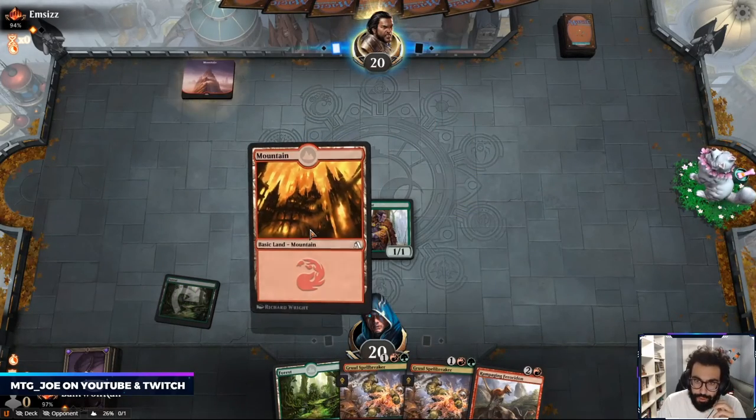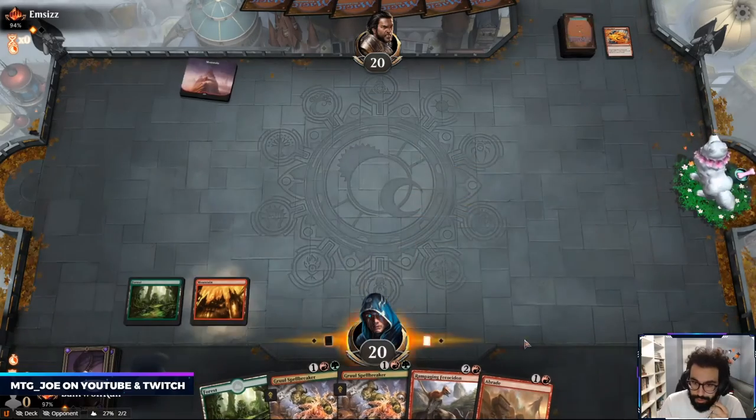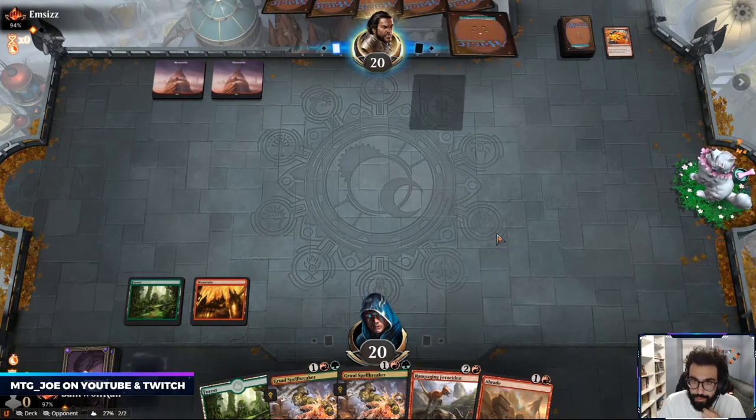Ideally if we hit a two-drop here it would be nice. Okay make my spray. Braids is decent because it lets me untap and then go into these Spellbreakers.